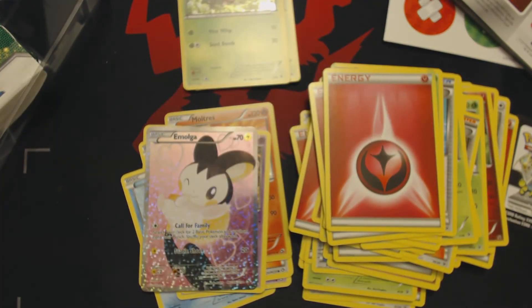So we have our entire Chespin XY Kalos Starter Set deck, which includes 12 Fairy Energies — which is probably the entire reason why most people will purchase this set. Thank you guys for watching, and I hope to see you next time.